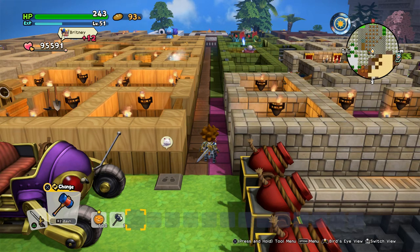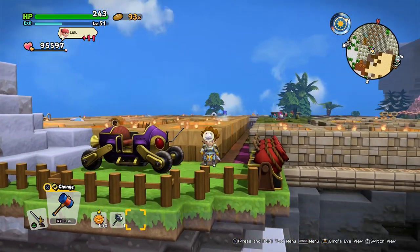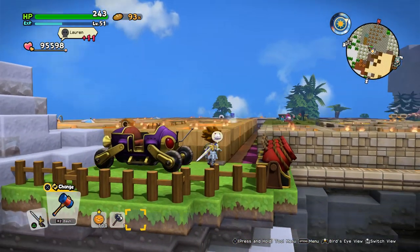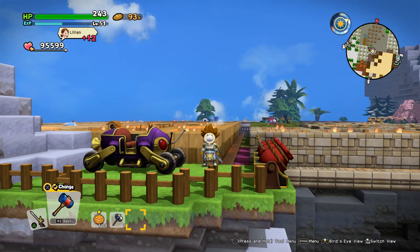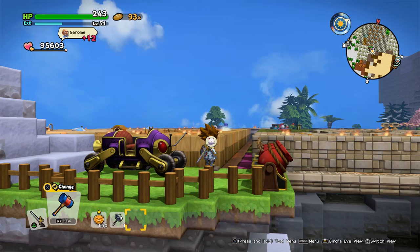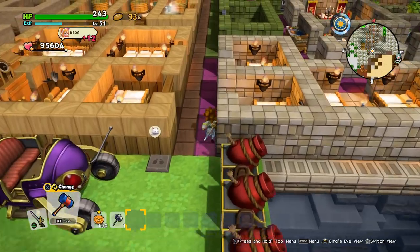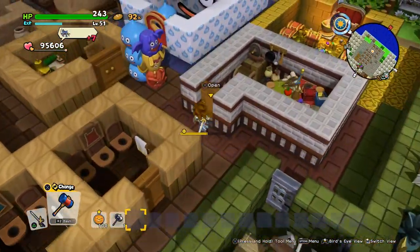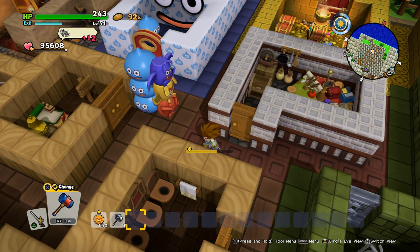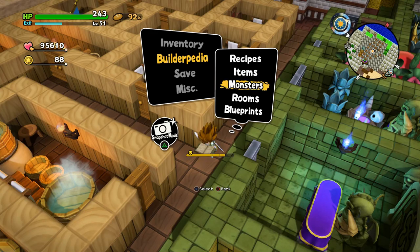I also excluded all the ones you already learned during the story, and almost all the ones I did in the room combinations video. I only did the farm ones with a paddock and stuff. And yeah, when you do this build, let's go into the rooms.